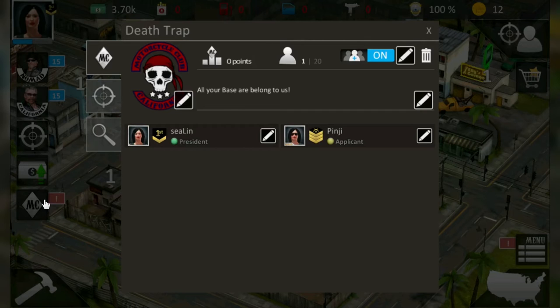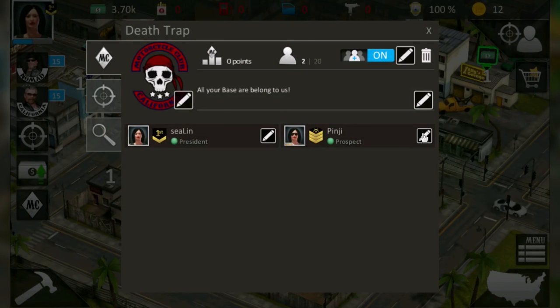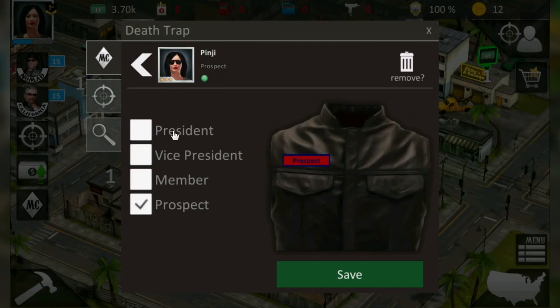PNG has applied to DEATHTRAP! Open your MC menu to see the applicants, click the pen, and accept. You can also edit a member's status via the pen — choose between vice president, member, and prospect. The vice president has the same rights as the president except for deleting the MC. A member can claim New York territory, and a prospect can only fight in the wars. We're also going to add more ranks for the MC in the next update, as many players have asked for them.